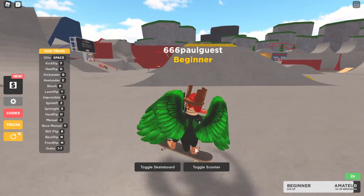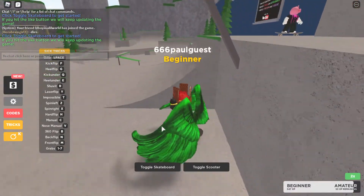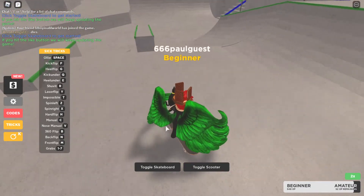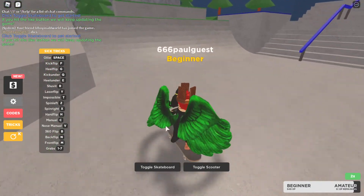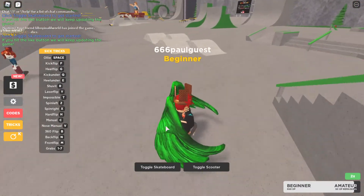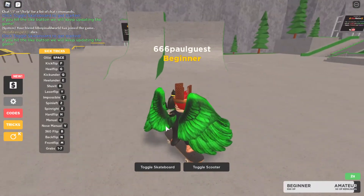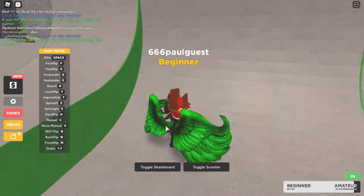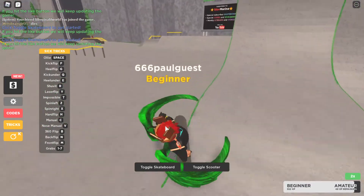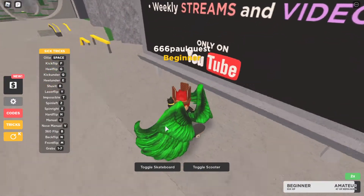You can do tricks — so that's the trick stuff if you want to learn to do any actual tricks. It's quite fun to do if you've got nothing to do. You can also go on this small little pump track.